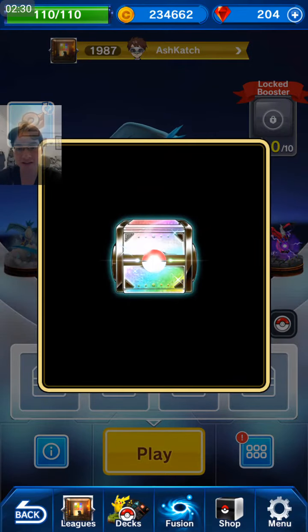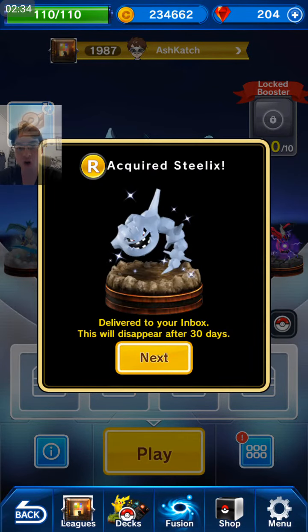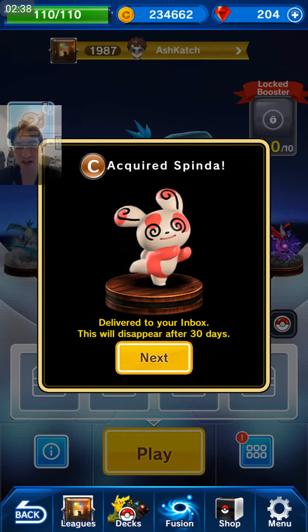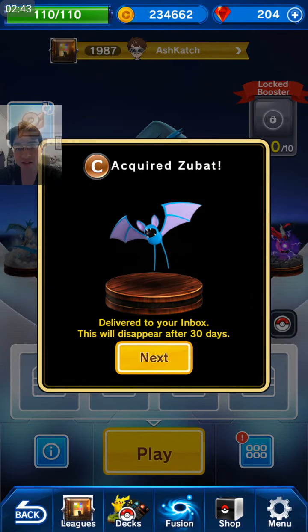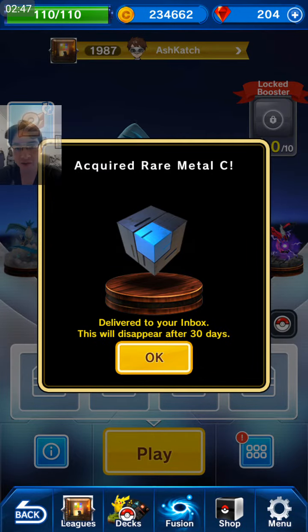The rainbow box. Ooh, it's gold! Yo, Steelix! I've already had a Steelix — it's not very useful, but it's a rare Pokemon. Spinada, not very useful. Zubat, not very useful. Another ingot. Another rare metal.